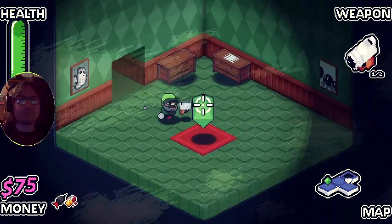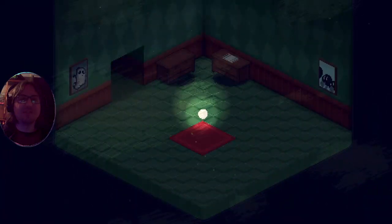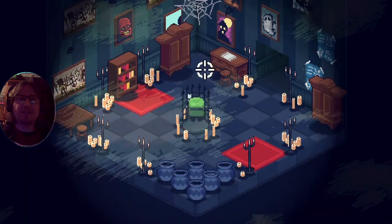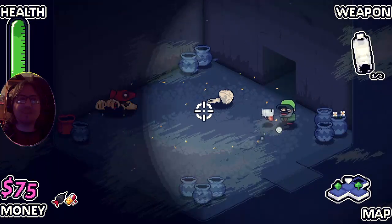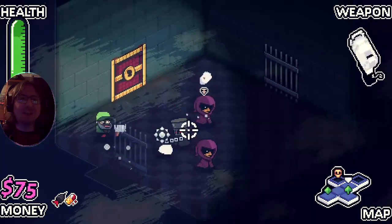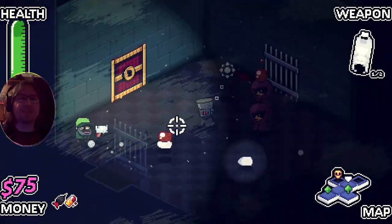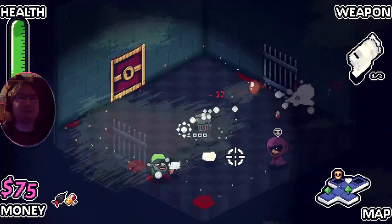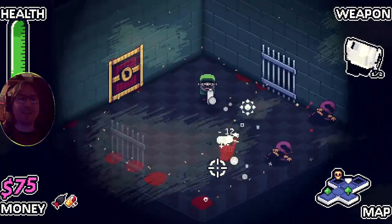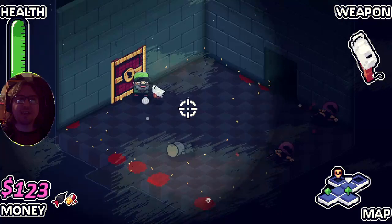That thing was literally marked for death. It didn't die as easily as I thought it would, but it died. On the third floor now, and that teleporter just takes you back to the first room - I'm sure that's useful for some reason. The mark for death guy isn't dying as easily as the other enemies. Did I misread what mark for death was?